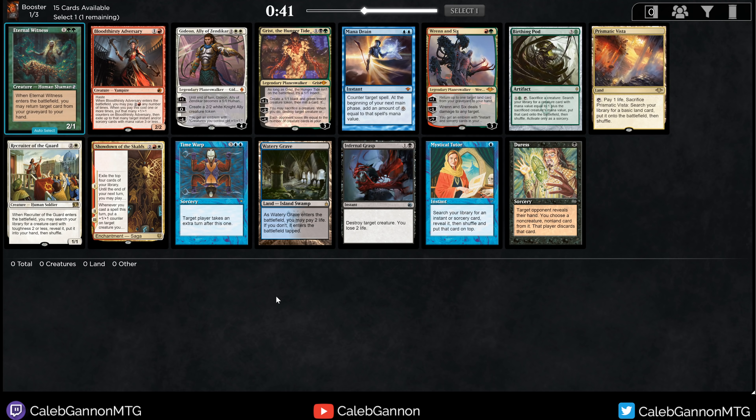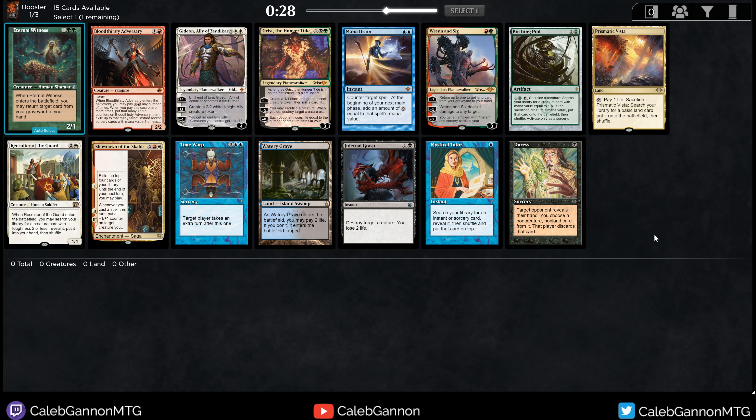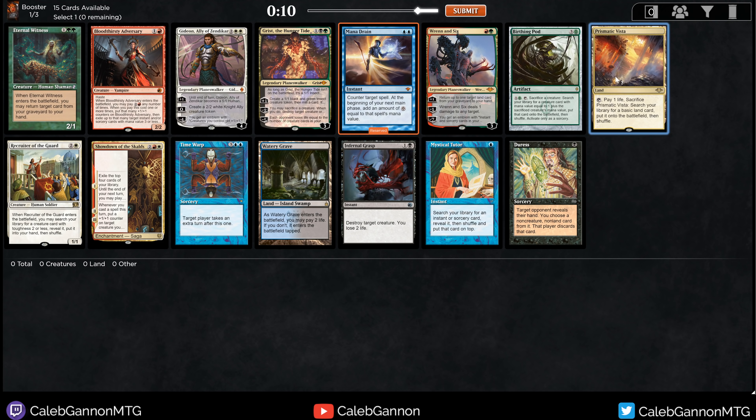These aren't cards you'd want to first pick, but basically after that they're very good second and third picks. Oh, there's Birthing Pod too — love that card. There are a couple decisions we can go for. First is taking Mana Drain; I think raw power level this is the strongest card. The downside of Mana Drain is that it's double blue, and my win rate with it is actually lower than you'd expect because I often try to force it in decks. If we're trying to maximize win rate, Prismatic Vista is the best pick — it's just the best fetch. I'm going to take Mana Drain though.